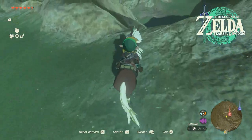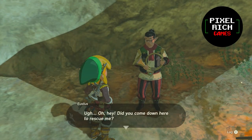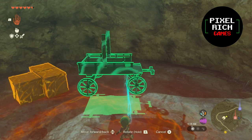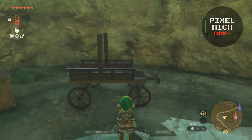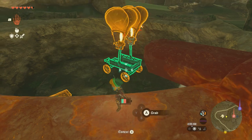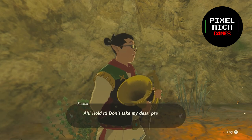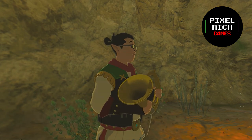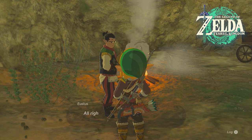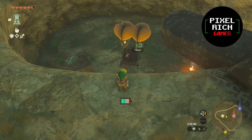Head over to help poor Eustace. He's eager to rejoin the Stable Trotters but needs help getting out of the hole with his wagon. Our Ultra Hand doesn't reach far enough to simply drag the wagon out, but we do have everything we need. We need to get the wagon out together with Eustace — if you just try to get the wagon out alone, Eustace will reset the whole thing and put the wagon back. He doesn't want to get left behind. So once you're done engineering your wagon, go talk to Eustace so he can ride it before we get him out. This is the same process throughout all the mini quests.